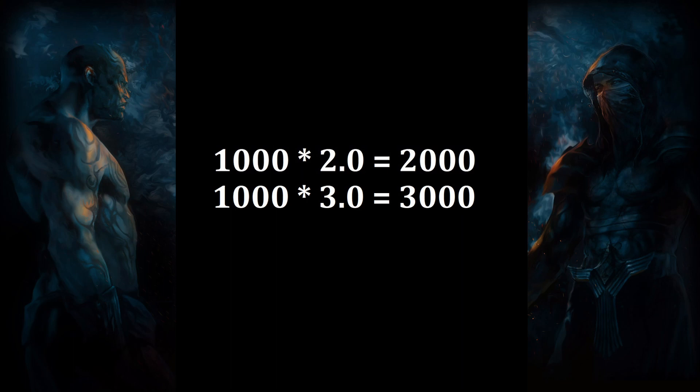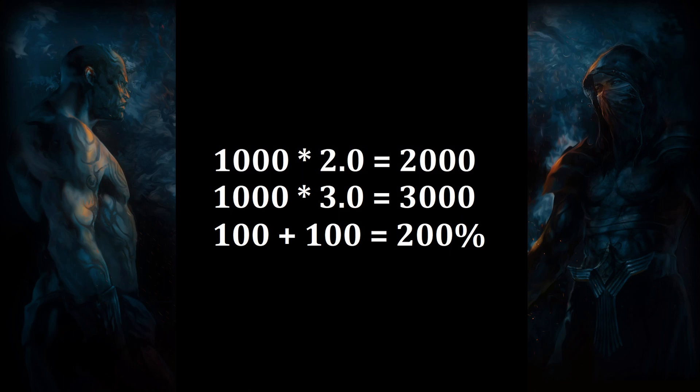But what if we apply another modifier that also increases our damage by 100%? Our skill now deals 3000 damage, so this time the same increase only improved our total damage by 50%. This is because all separate instances of increased damage are added together before the calculation takes place. So our skill that deals 1000 damage is increased by a total of 200% so that it now deals 3000 damage. For this reason, increased damage is generally considered to be a low value stat when you acquire more and more of it, because of the diminishing returns that it provides.